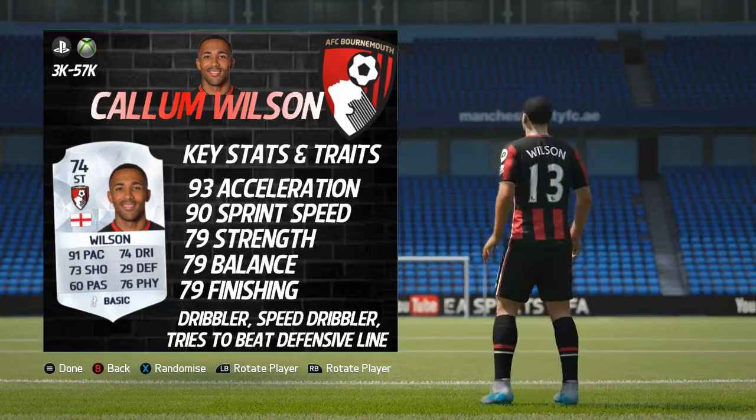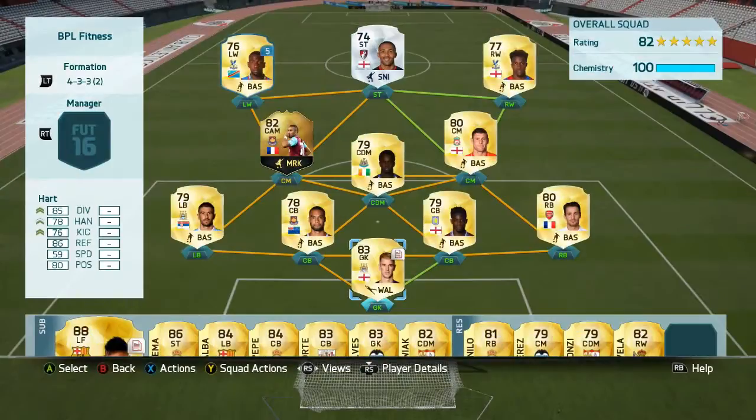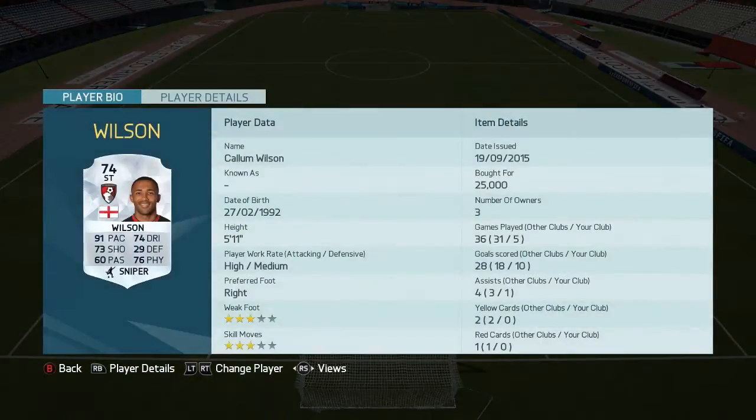Getting into the team I used him in, it's a pretty nice BPL team — still got Infrant in there, Zahar, James Milner at centre mid who's been absolutely awesome. Callum Wilson in 5 games got 10 goals — a 2-goals-per-game average — and 1 assist as well, which is pretty nice.